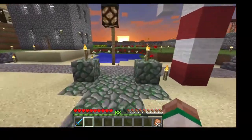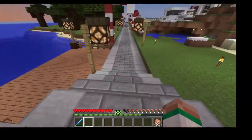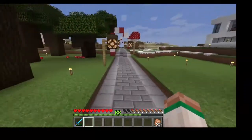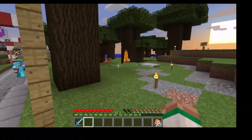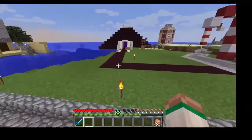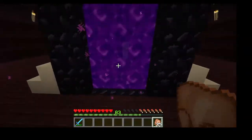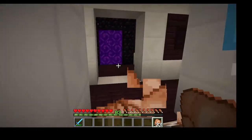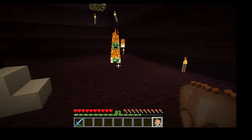They head to the mesa biome where they're doing a western theme build. It took a substantial amount of time to find the mesa — they think Augie was the one who finally found it while exploring. They were also looking for ice plains biomes, which were all over the map but they didn't know how to look for them.